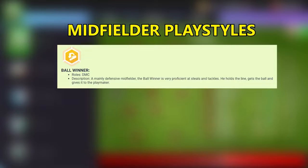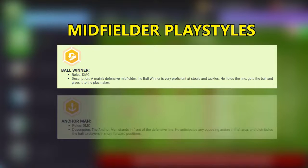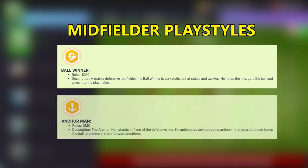Now let's talk about Ball Winner. This playstyle is only for DMC roles. A mainly defensive midfielder, the Ball Winner is very proficient at steals and tackles. He holds the line, gets the ball, and gives it to the playmaker.